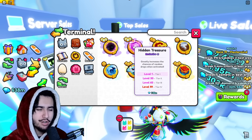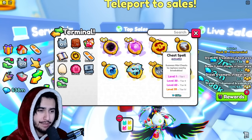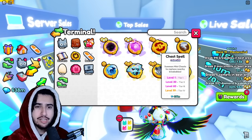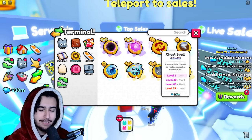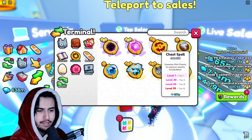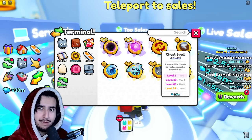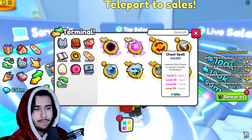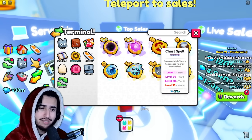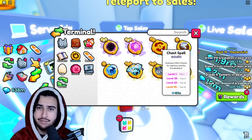In my last market analysis video the chest spell was pretty much the same value as the hidden treasure. Now it has dropped down to 234 million — I'm pretty sure this is due to exploiters who exploited the tech chest, since you can get the chest spell from the tech chest. They got a bunch of these and added them to the market, which essentially crashed the price. If you had to use an ultimate right now, I would probably stick with the chest spell over the hidden treasure, just because of how much cheaper it is and it's probably similar in how many items you get when using it consistently.